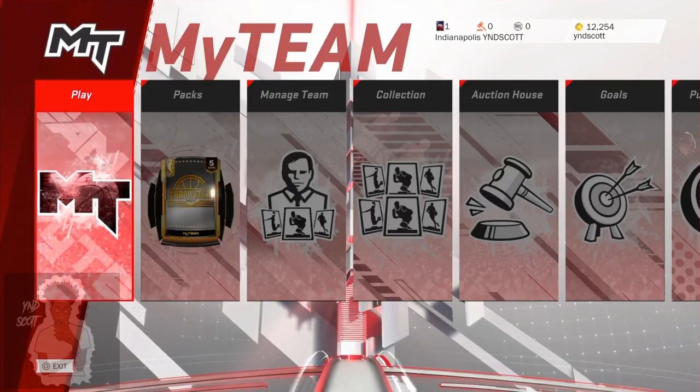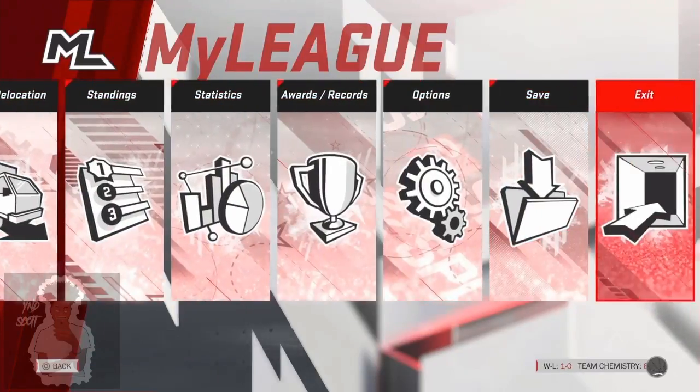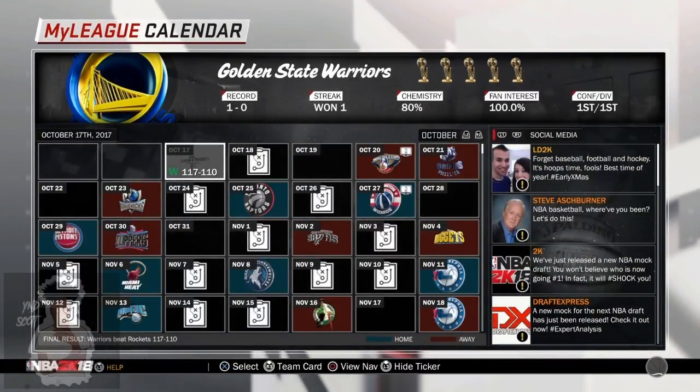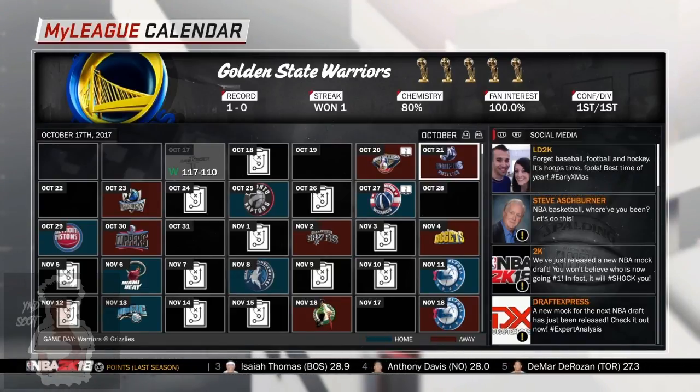I've seen other videos where people say the glitch doesn't work and it only works for one game. One of the solutions I saw was to go back to your MyGM, load it back up, and go to Save As to overwrite your save file — it should work for the next game. If that doesn't work, try letting the computer score. When I went in, Chris Paul did a layup — I don't know if that affects it, but if overwriting your save data doesn't work, just try letting the computer score.